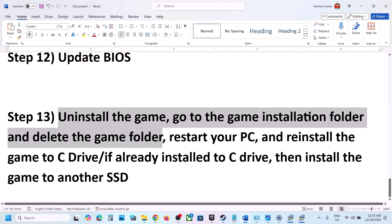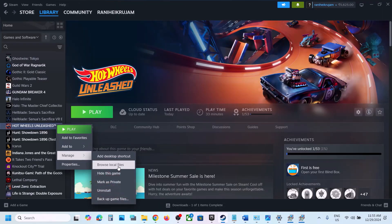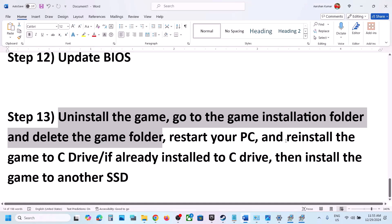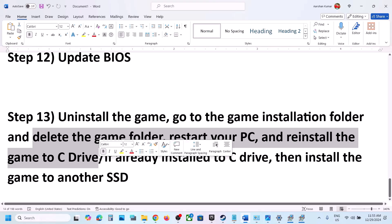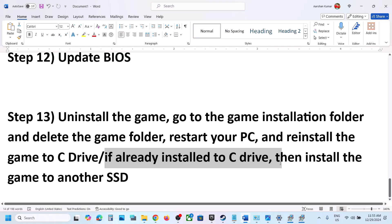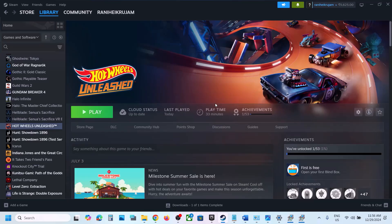The last step is to uninstall and reinstall the game on a different drive. Uninstall the game, go to the installation folder and delete the game folder, then restart your computer. If the game was on a D drive or external drive, try installing to the C drive. If already on C drive, try installing to another SSD. One of the steps shown in this video should help you run the game successfully.